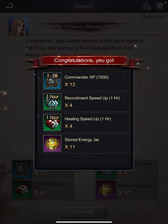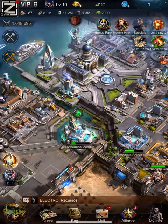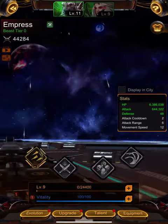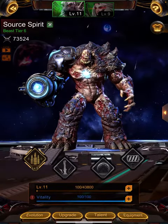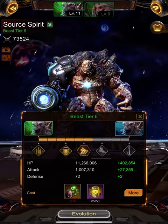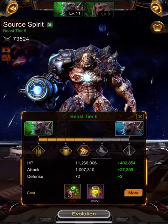Now what the stored energy jar does — you can use it to upgrade Titan. I choose this guy, but nothing happened. Nothing happened because I don't have enough DNA.